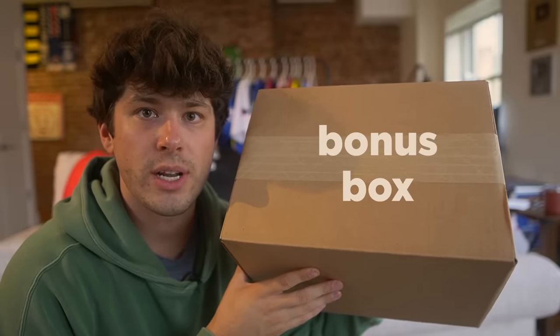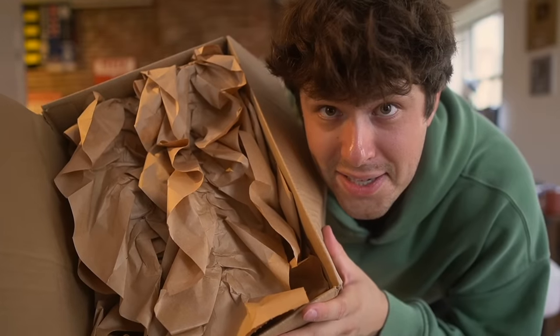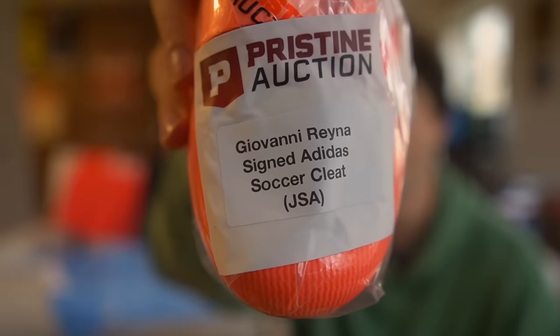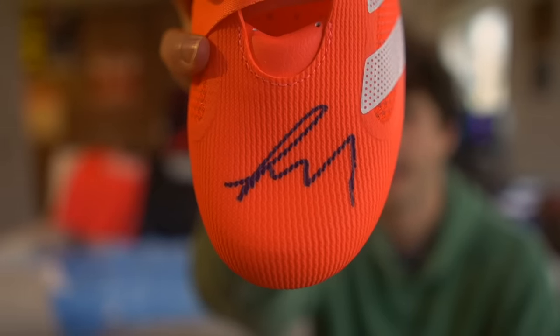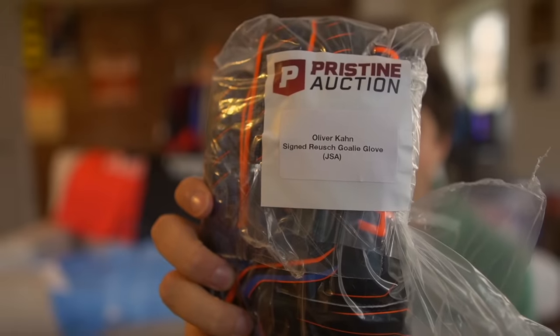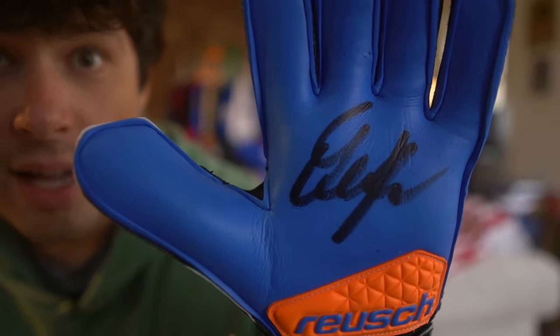I think we're off to a good start with box number one. Before we get to the big boxes, we have a bonus box. We have a Giovanni Reyna autographed boot — that is an awesome looking boot. We have the official certification. The last item is a goalkeeper glove — Oliver Kahn! One of the best goalkeepers of all time, and his glove now belongs to me. What an awesome place to sign the glove as well.